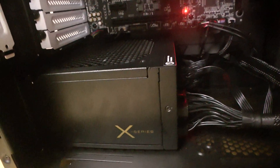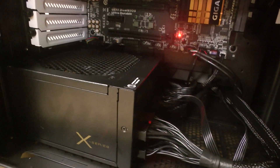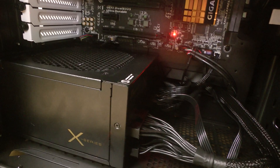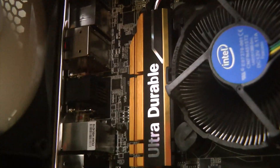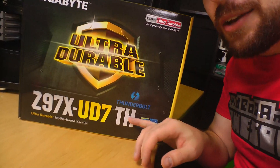That's a Seasonic PSU, and it's ventilating out the bottom. The motherboard — which is also an important component — is an ultra-durable Gigabyte Z97X-UD7TH. The key reason I chose this one is right there: Thunderbolt. I'm used to Thunderbolt on Macs — a bunch of the capture cards in the studio are Thunderbolt, and a bunch of my best hard drives are Thunderbolt. It's a standard you don't find often in the PC world.